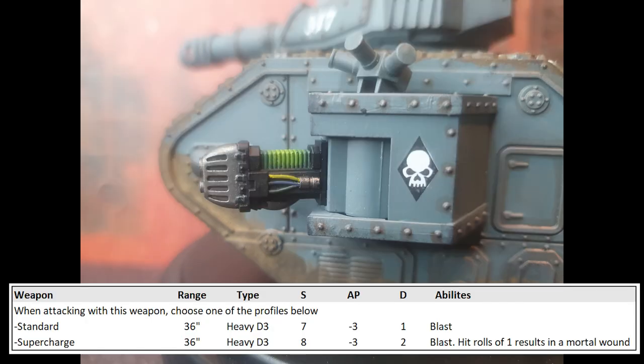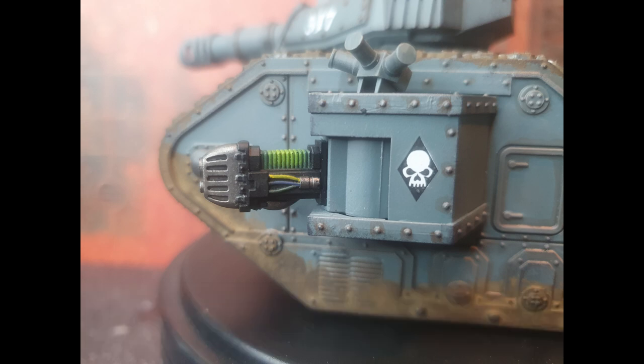Plasma Cannons are a strong contender — AP -3 means against most infantry and vehicles your opponent is rolling a 6 to save. Strength 7 is excellent, and Strength 8 at flat 2 damage gives great flexibility. Of course you want a way to reroll ones to avoid mortal wounds, and the decision to supercharge should consider the wound roll change. For example, targeting a Toughness 4 model, supercharging moves your wound roll from 3+ to 2+. Targeting a Toughness 8 model, it moves from 5+ to 4+.